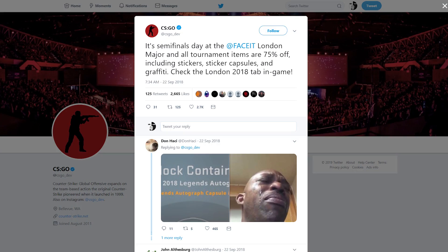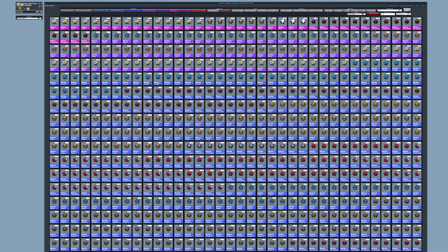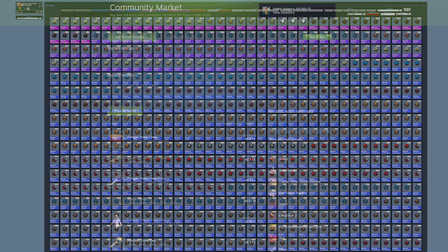Back in September when the Face at London Major sticker sale was on, I went and bought a few cheap stickers on my alt, and four months on, I finally sold them all.